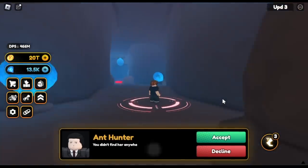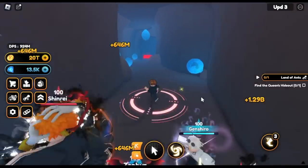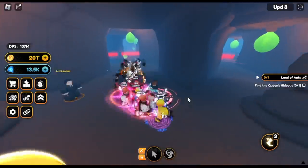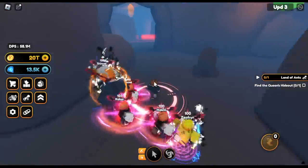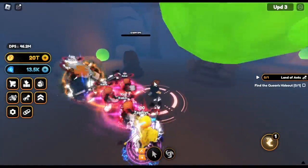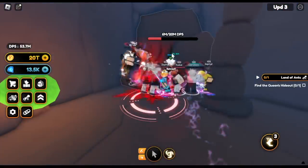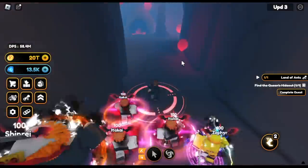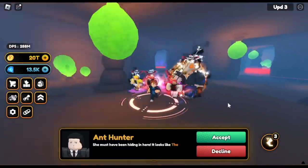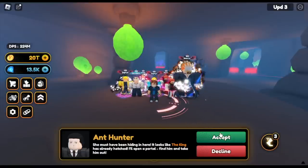Let's complete the quest. Next up — Hideout. The queen might be hiding somewhere. So guys, I'm gonna make this fast. From the orange egg, just look to your right and you will find a boulder. You need 20 million DPS to destroy this. And after that, you will find an empty area. You've completed the quest.